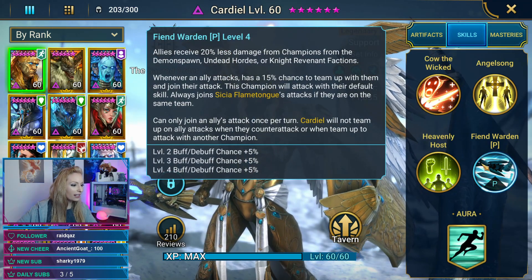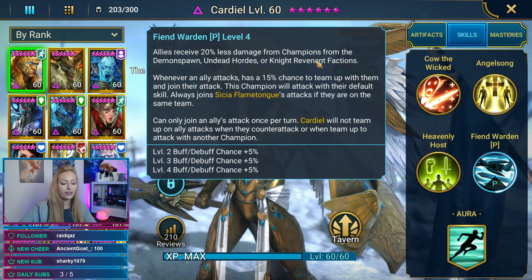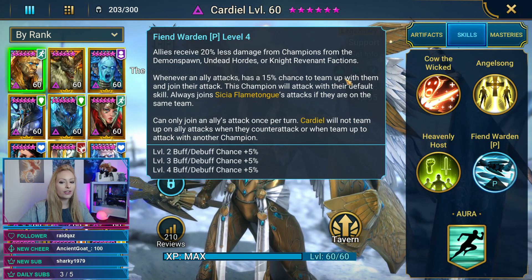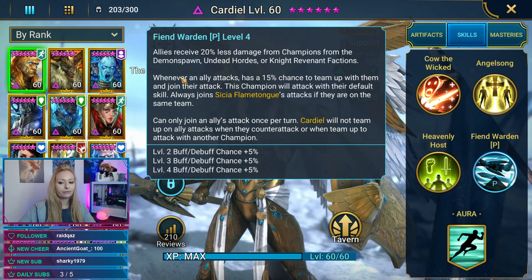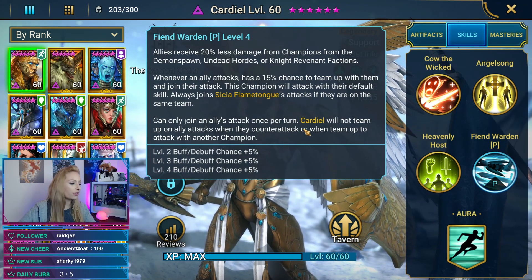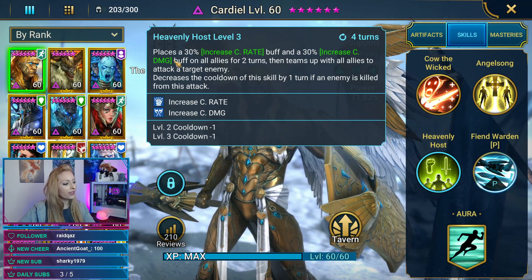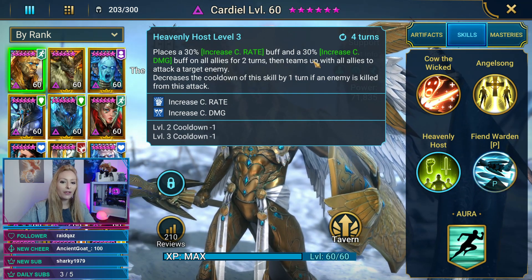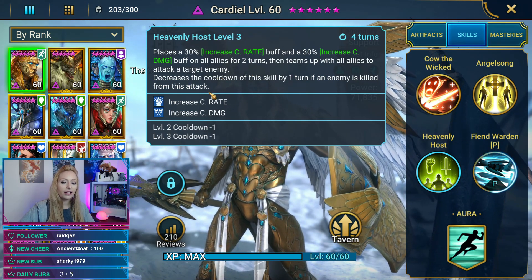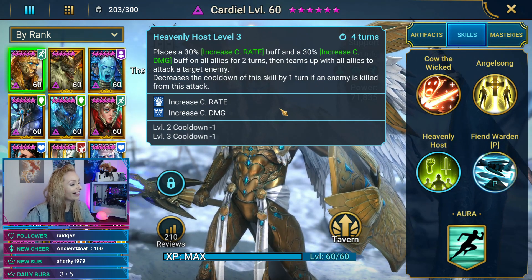His passive is called Fiend Warden — allies receive 20% less damage from champions from Demon Spawn, Undead, or Knight Revenant factions. Whenever an ally attacks, there's a 50% chance he teams up with them and joins their attack, but can only join once per turn. He will not team up on counterattacks or when already teaming up with another champion. His A3, Heavenly Host, places a 30% increased crit rate and 30% crit damage buff on all allies for two turns, then teams up with all allies to attack a target. The cooldown decreases by one turn if an enemy is killed.